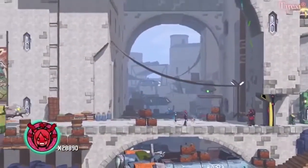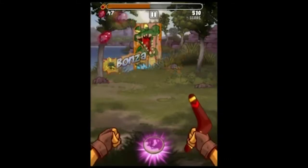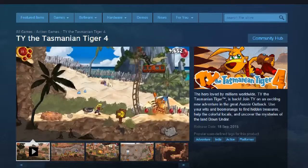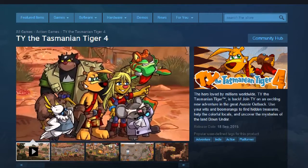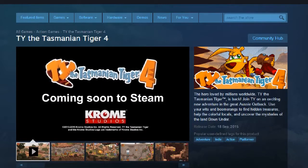The first attempt was an iOS game called Ty the Tasmanian Tiger Boomerang Blast back in 2012. I haven't played it, but I believe it's a simple target practice game where you tap the screen to destroy targets with boomerangs. The next attempt was the Windows 8 game previously mentioned. The most recent attempt is releasing Ty the Tasmanian Tiger 4 on Steam, but it's actually the Windows 8 game, which at the time was just called Ty the Tasmanian Tiger, with the 4 only being added for this Steam release.